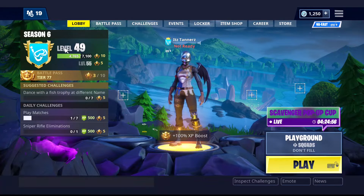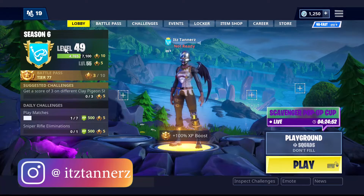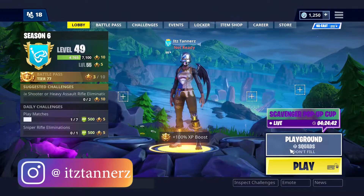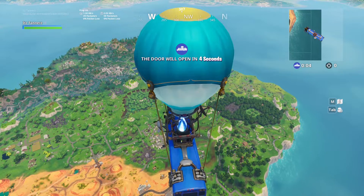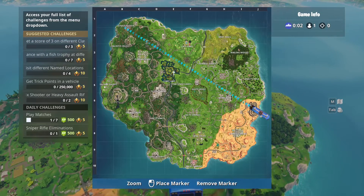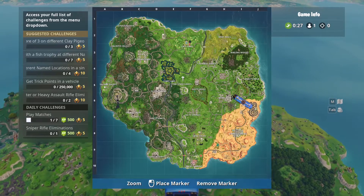Hey, what is it everybody, my name is Tanners and today I'm going to be showing you how to get to the spawn island in Fortnite Battle Royale. What you're going to do is log into a playground game — it does not have to be filled or anything like that. Once you're on the battle bus, you're going to want to drop at the challenge games on the map, as you can see here.